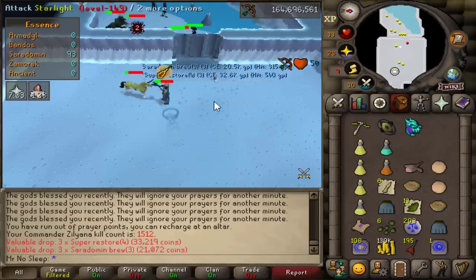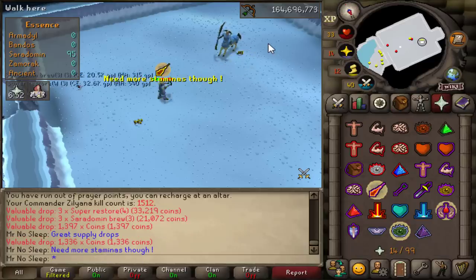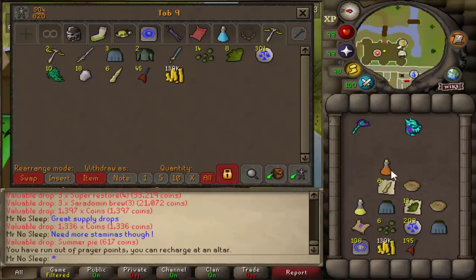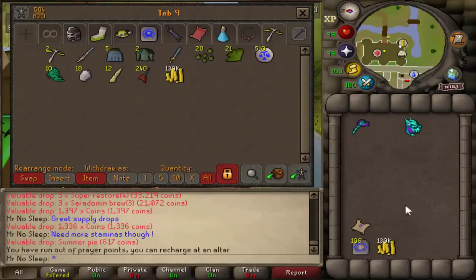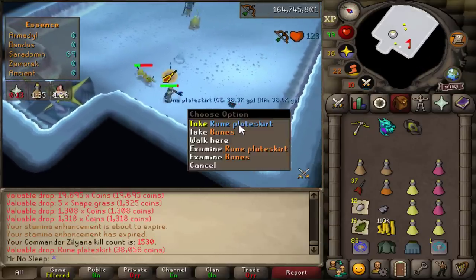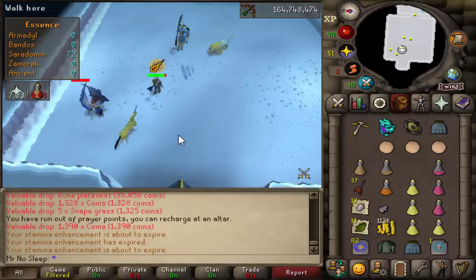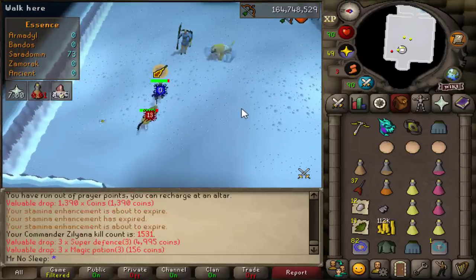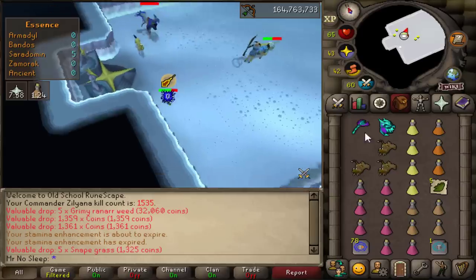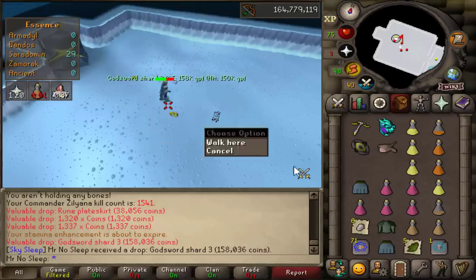Alongside all the supply drops featuring prayer potions, super restores, and Sarachnis brews, I would also get healed from my blowpipe spec on Starlight, and bones to peaches, as well as monkfish and summer pie drops. Combined with avoiding Sarachnis the whole kill and only really taking damage from the range minion, this is why these solo trips are so laid back and you can get so many kills per inventory. I could not imagine duoing here — you could probably last forever.